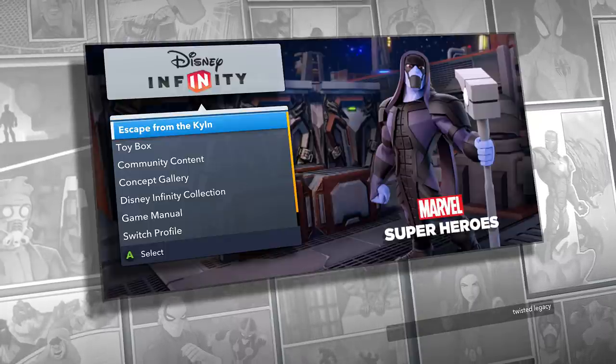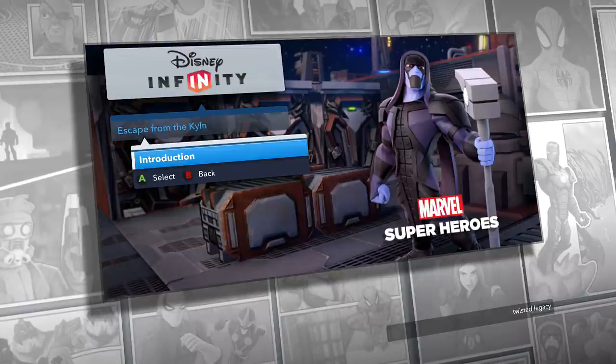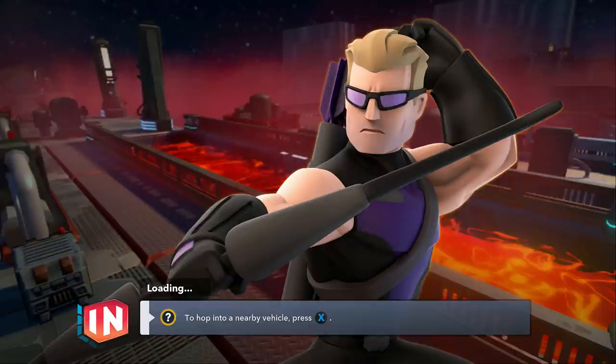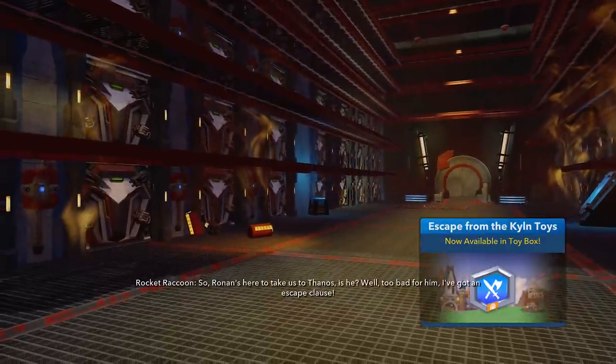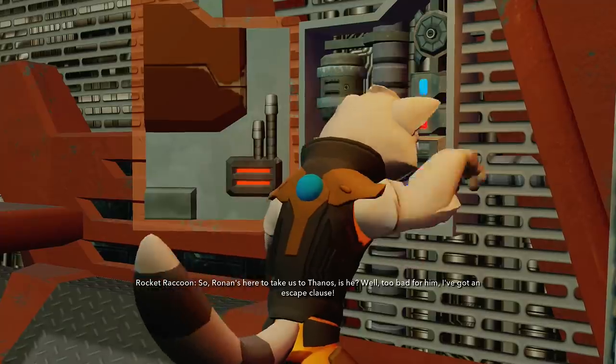This is his world — escape from your own world. Introduction, let's do this. Hawkeye is here and he's gonna fall into the lava. So Ronin's here to take us to Thanos? Well, too bad for him — I've got an escape clause.